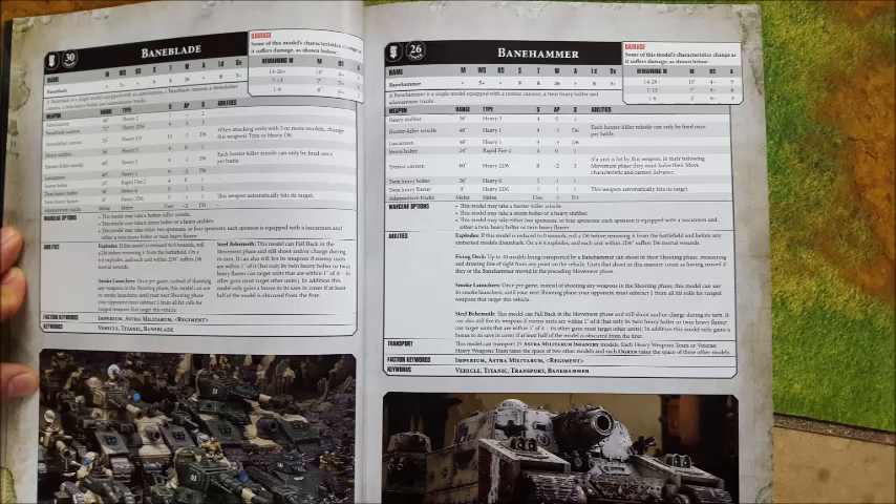Those D6 shots you get for the Volcano Cannon — it's not the end of the world. Hit on 3s. If you get 3 shots, that's 2 hits, going to be 2 wounds, and more than likely 2 are going to get through. You're going to get on average 7 damage per wound that gets through — which means you're looking at an average of 14 damage from a Shadowsword against a titanic unit. That is incredible. Now if you really want to make sure you can take down a Knight a turn, you slap on some sponsons. Each one of those lascannons on average will do about 2 more damage. If you maxed out a Shadowsword, you could kill a Knight a turn.